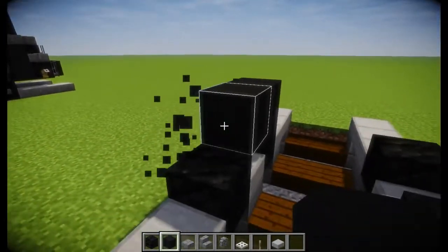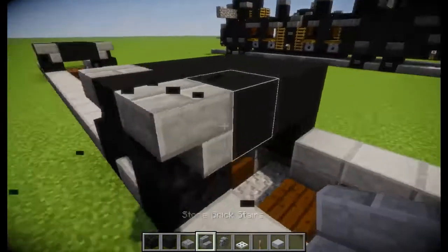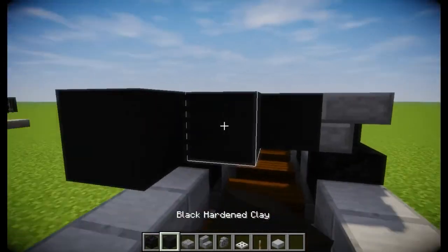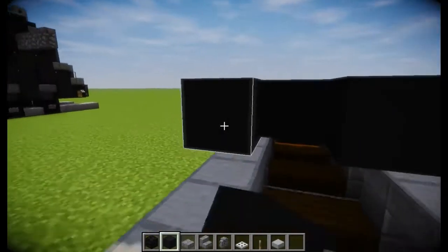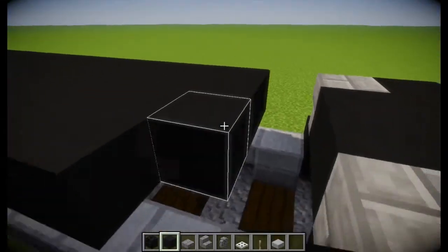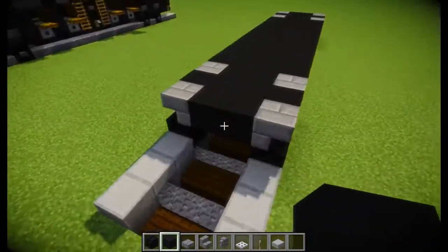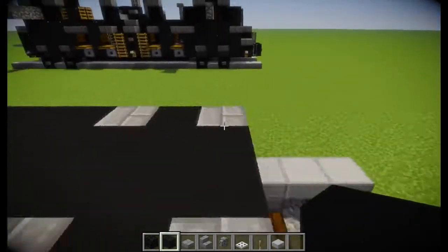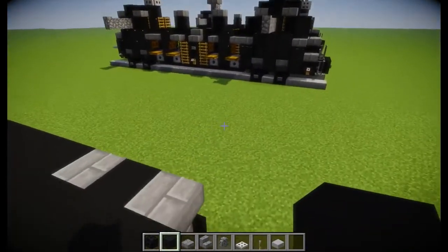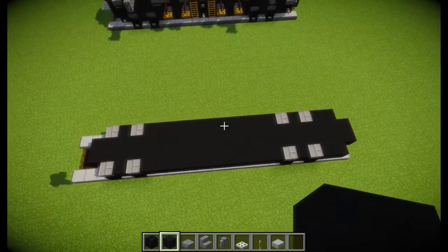Continue placing upside-down stairs where the wheels are, just like this, and continue on all the way down to the other end. Fairly simple base. When you're done you should have something that looks like this. On the back here we're going to take two, and on the front here we're going to take two as well, and then place those — perfect. You should now have something that looks like that.